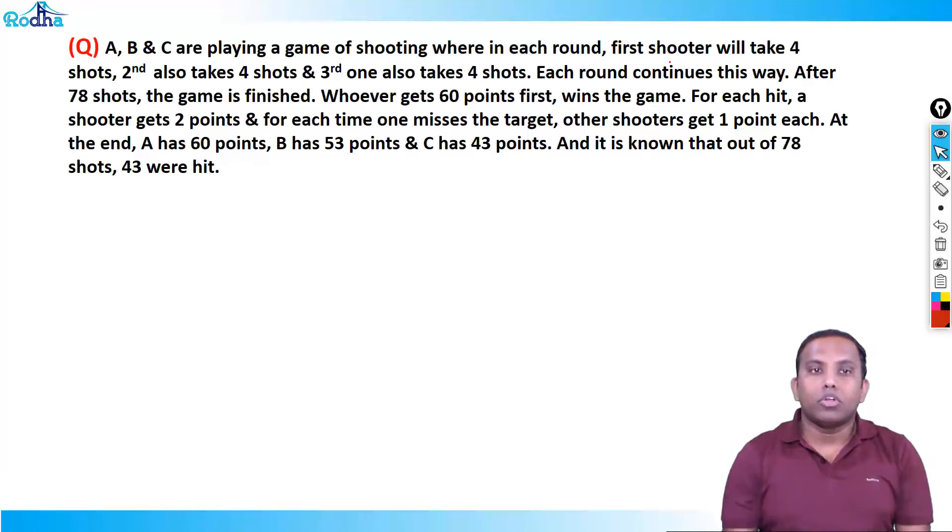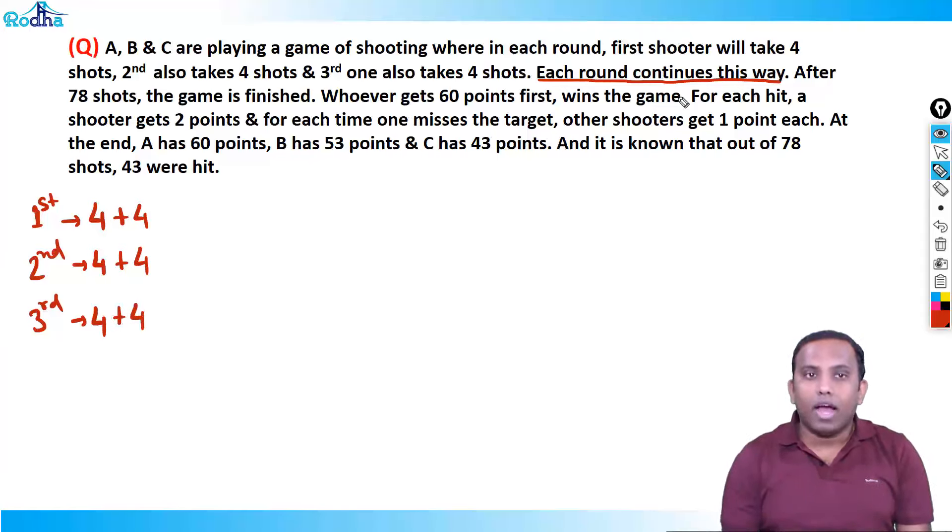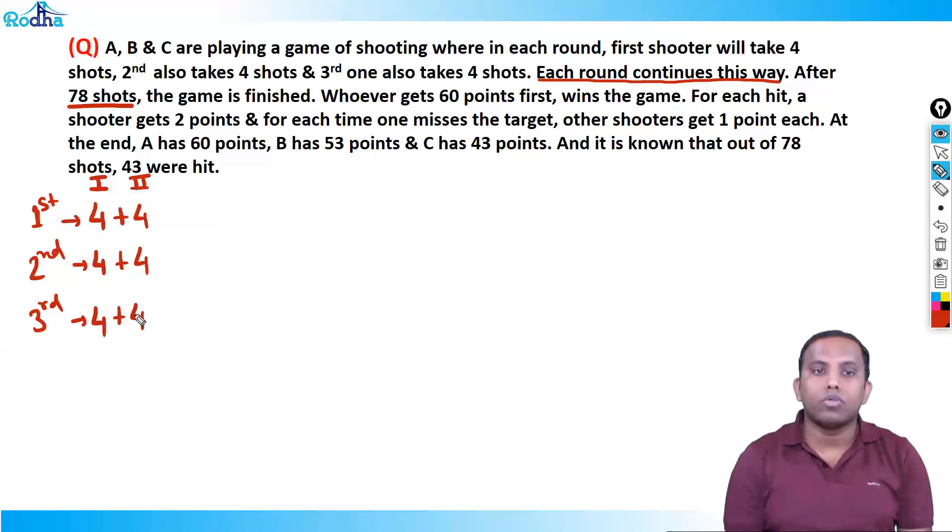The first shooter takes four shots, second takes four shots, third takes four shots. I don't know yet who among A, B, C are first, second, and third. Each round is 4 + 4 + 4 = 12 shots. This continues round by round. So the first round has 12 shots, the second round also has 12 shots, and so on.